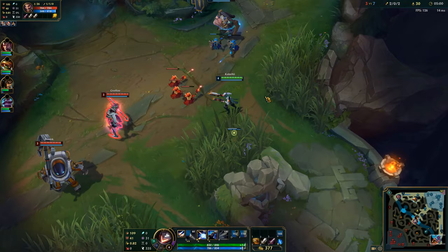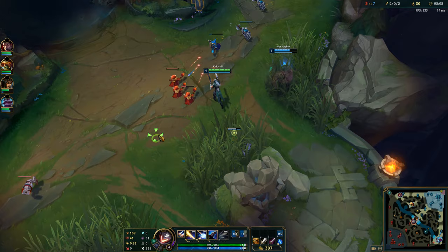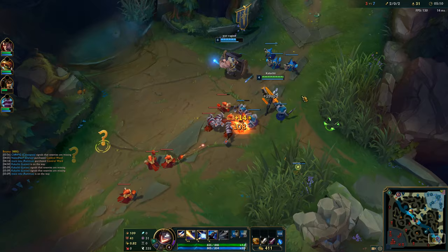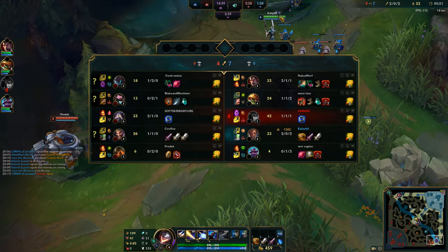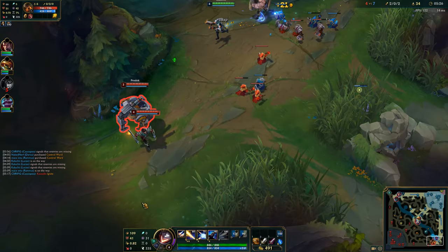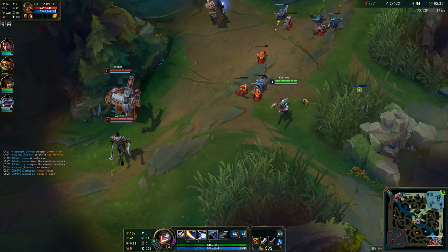Right now I want to show you a short clip on how to zone as Lucian. Because we now have an item advantage — and thus a sustain advantage since I went for Vampiric Scepter — we can now start to zone the enemy AD carry. As you can see, you need to position quite aggressively if you want to zone out the enemy AD carry. Draven can't really walk up because he has to choose between getting hit by me and getting the CS, or trading with me and risking getting low while I just heal back up because I have Vampiric Scepter.